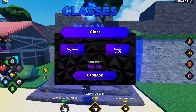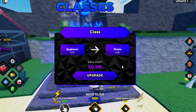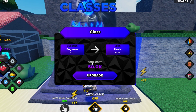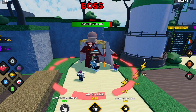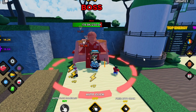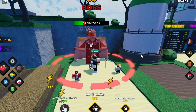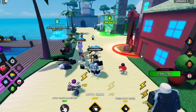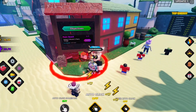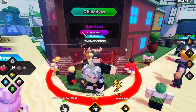In the first map you will see the class option — you can change your class using souls and it will give you more damage. The last quest of this map requires me to kill this boss five times, then I can go to the next area. Now I have completed the quest and I can go to the next area.